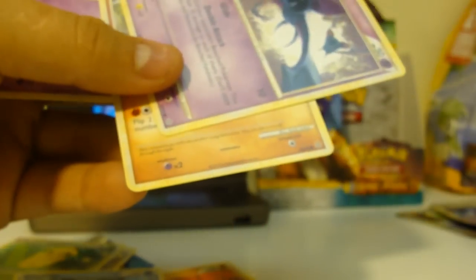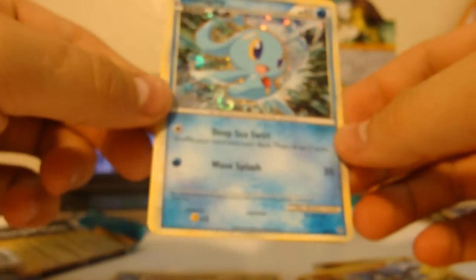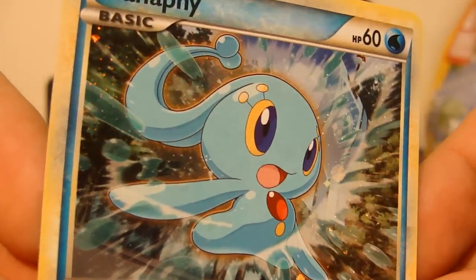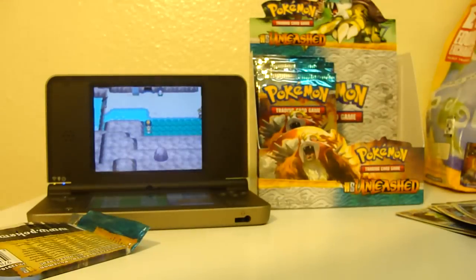Got mine in reverse. Alright, next bag. Let's see what we got here — Manaphy. This is a good looking Manaphy, check that out. Two hollows back to back, then Pseudo Wood over reverse — I don't think I've gotten that yet. That's a rare in the set. Nice looking hollows.